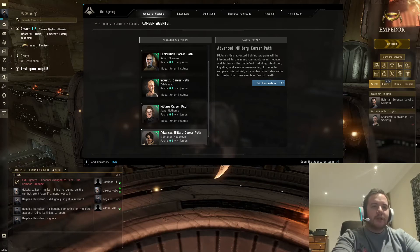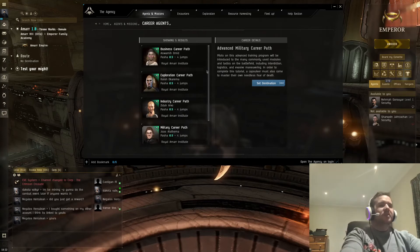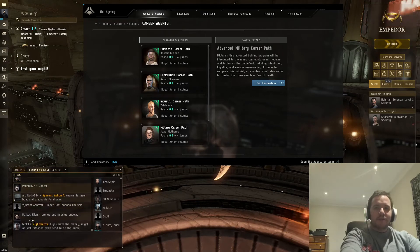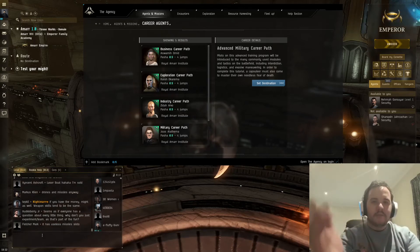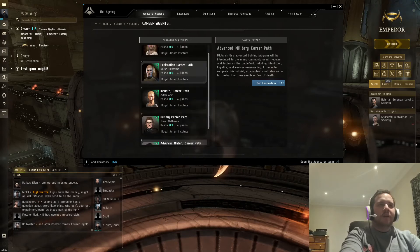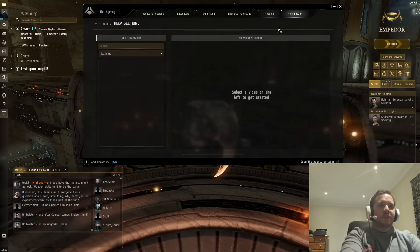Essentially you just want to do the career agents. Once you've done them, you'll understand a lot more about the game. There's also a Rookie Help channel, which I've kept myself in because I like helping people. If you've got any questions in the game, go to Rookie Help and just type in any question you want.